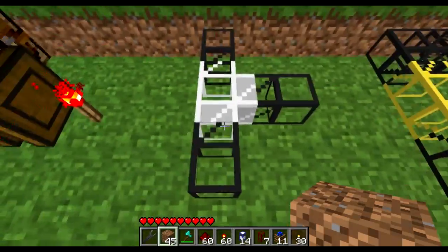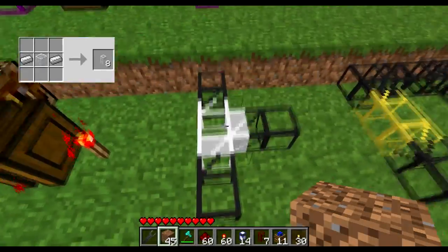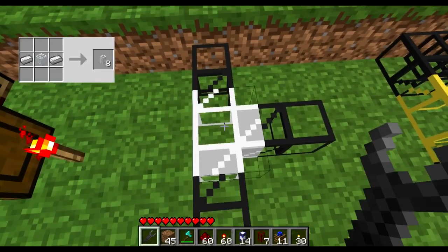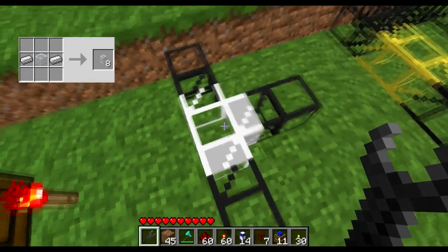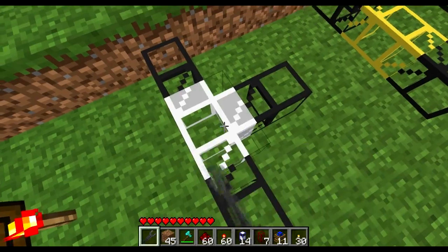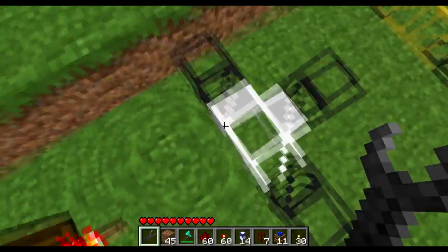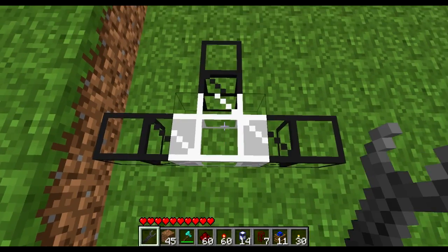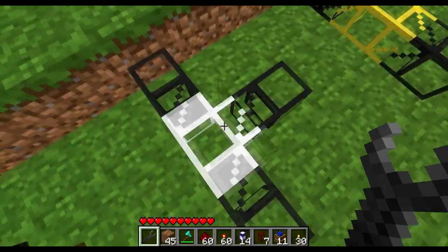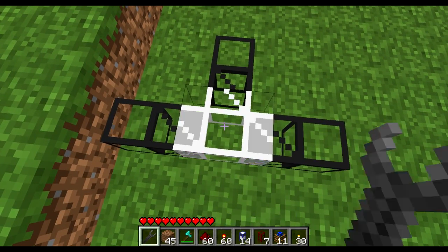Here we have the steel pipe. Unlike cobblestone and stone pipes, the steel pipe also transfers items, but at an intersection you can decide which direction items coming into the pipe will go out from. Items can enter from any direction but only exit through the designated clear section, and you can change it by using your wrench on the pipe.